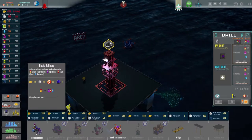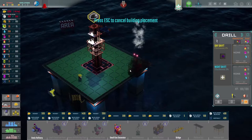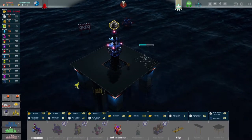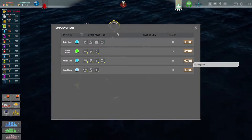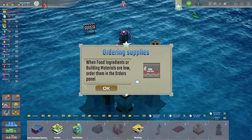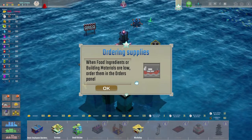Next we have to build a basic refinery — the one that processes the drills extracted from the oil rig and turns them into something useful. I'll place it in this little corner. That probably means we need to hire another person good at refining. I don't have anyone specific, so I'll hire Andrew Kent and place him there.